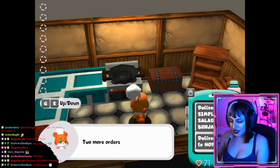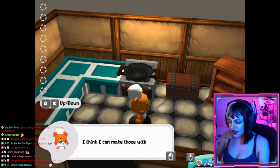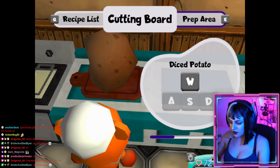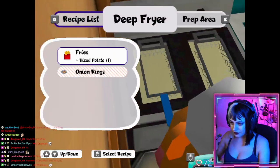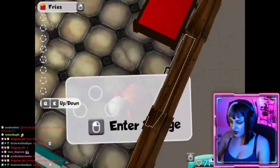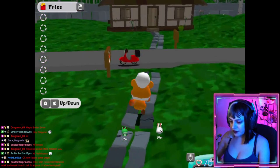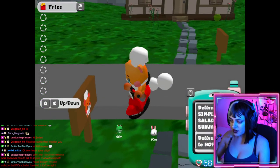Day three — two more orders today! Hopper wants me to make him fries. I think I can make those with the deep fryer, but I might need to find some more ingredients. I think I picked some up — dice potato. Here's a deep fryer. Our fries are done, let's go deliver them. And we need another simple salad, so I'm gonna have to find another lettuce. Who wanted the fries? Bunjamin? No wait — Hopper wants the fries.